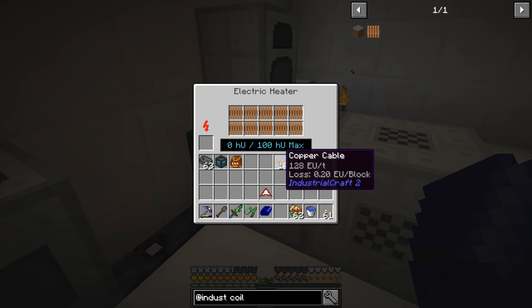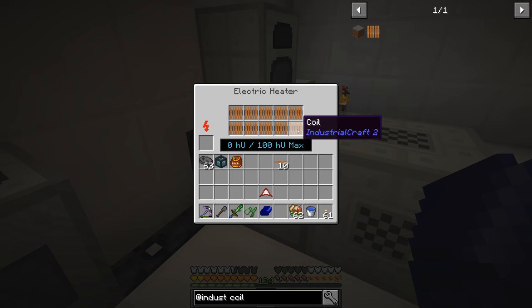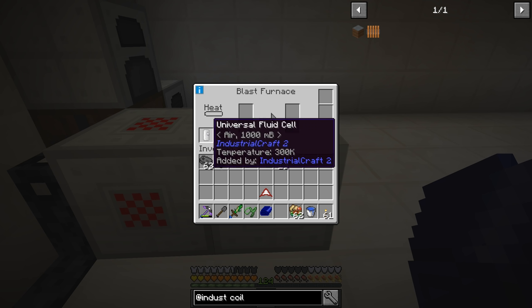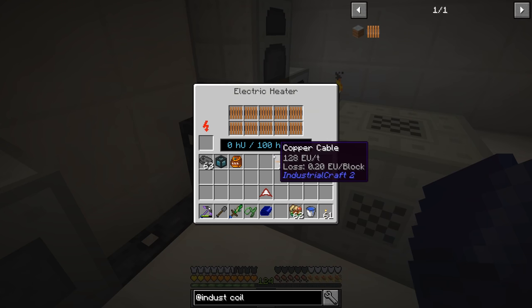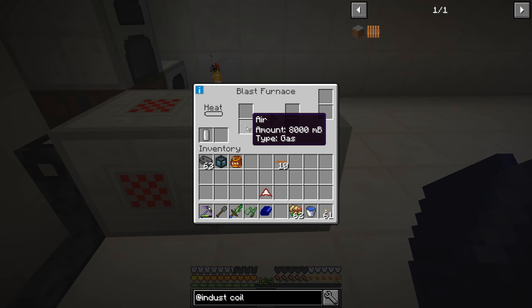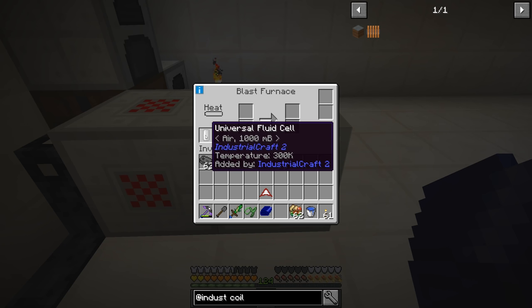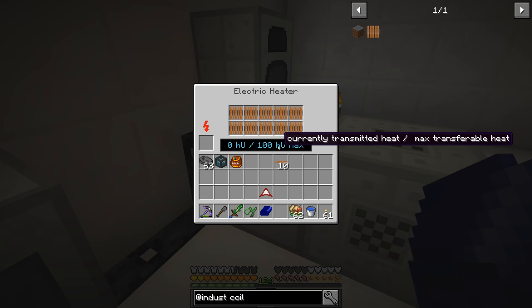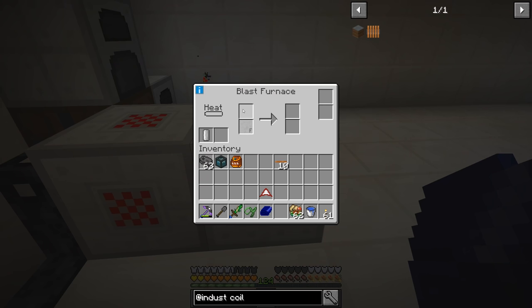We ended up with 10 extra copper cables - that's fine, we'll use those later. We have all 10 of our coils in the electric heater, but it's not really doing anything. One thing I did do is put the universal fluid cell back through the compressor a few times and filled up the internal air amount in the blast furnace. You just shift click it in here, it goes into this slot as the input, then fills up the internal tank, and this is the output slot for the empty fluid cell. It holds 8 buckets. I'm not seeing any heat being made or being used - I assume it waits until we have a valid recipe, and then it'll start generating heat.